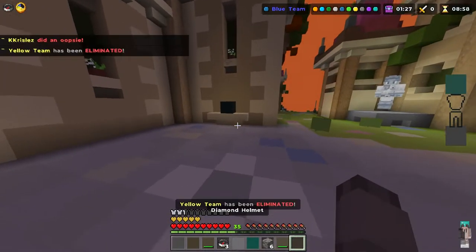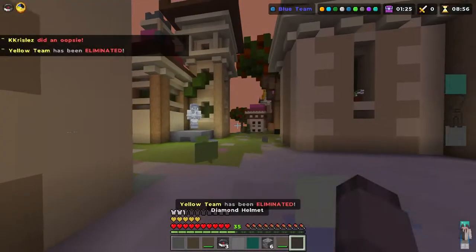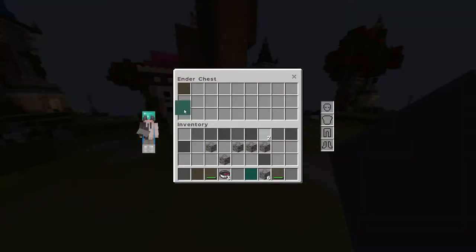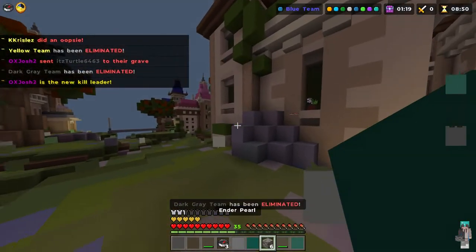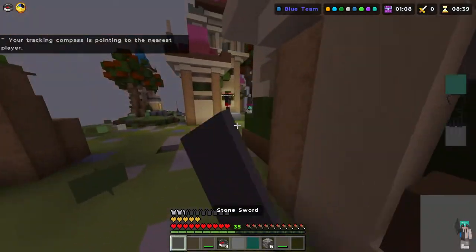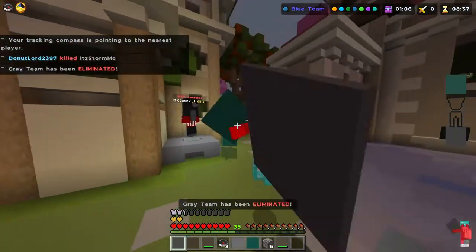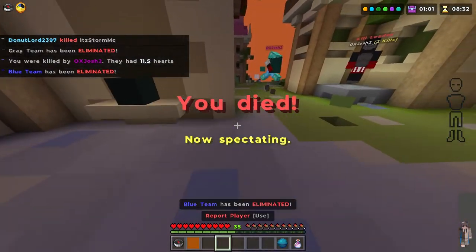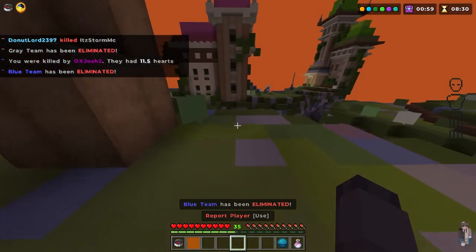The next thing you're going to want to do is get as much diamond armor as you possibly can, if you can actually figure out what is diamond armor and what is not — because this is very difficult, I cannot tell which is which. You're going to want to go for people who have better armor than you, because once you kill them, you'll actually have better... This texture pack's not working out that well, is it?